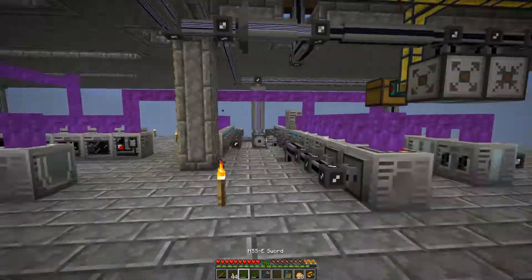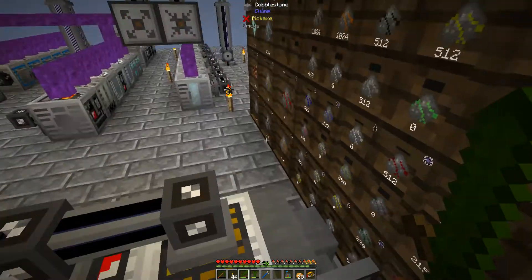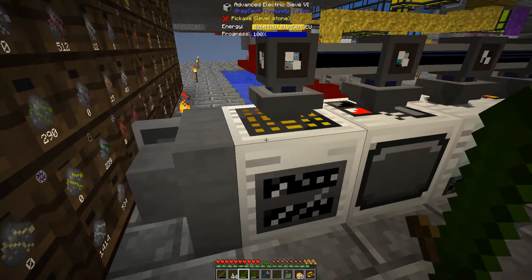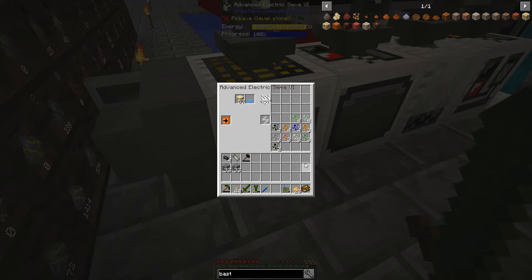While getting the materials crafted up for the generator, I realized I needed more of the last night for flooring. I decided to stick the sand in my electric sieve and thought I would show this off — it's actually pretty funny.